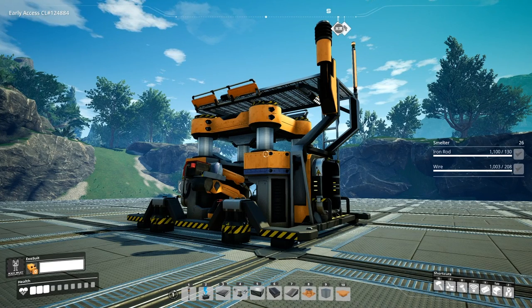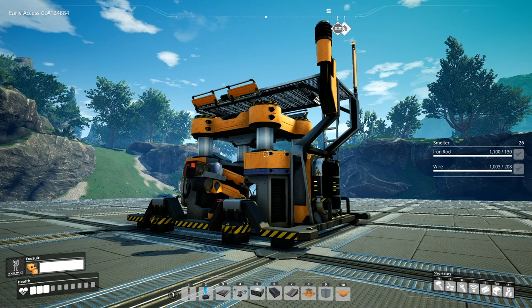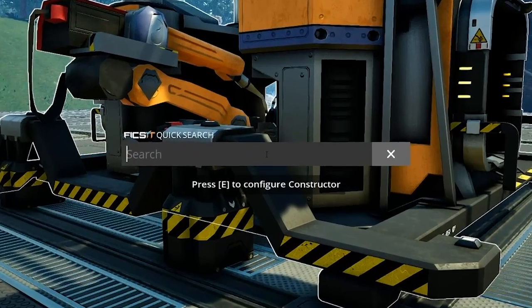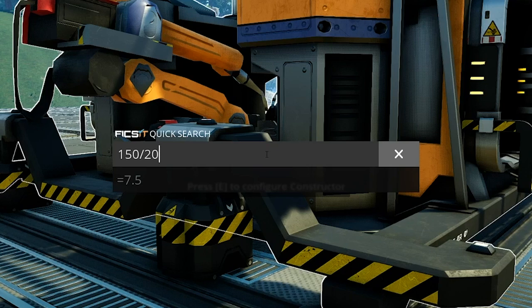The second way the calculator comes in handy is when you want to hit a target production rate and need to know how much input to provide. For instance, if I want to make 150 iron plates per minute, I need to ask: how much iron ore do I need? Looking at the constructor, it makes 20 iron plates per minute at a cost of 30 iron ingots per minute. Plugging in 150 divided by 20 gives 7.5 constructors — since you can't build half a constructor, you round up to 8.